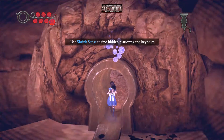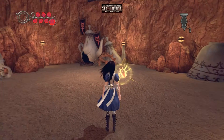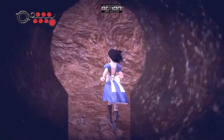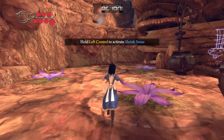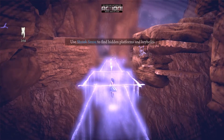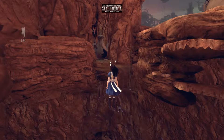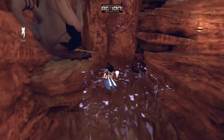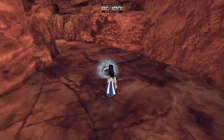Interesting. It's one of these. This is a nice little area, I kind of like that. I wonder if there's going to be more of these throughout the game. That's cool. If I leave Shrink sense, will it make me fall? It doesn't make me fall — it's just a matter of I need to know where I'm walking. That is cool.